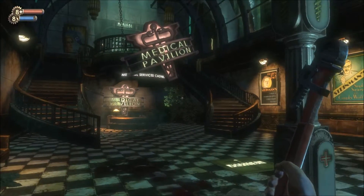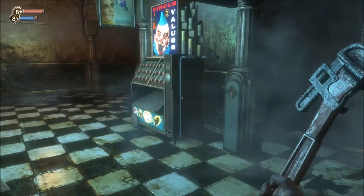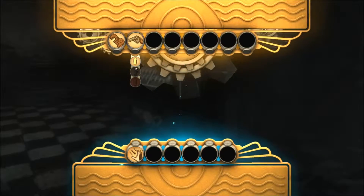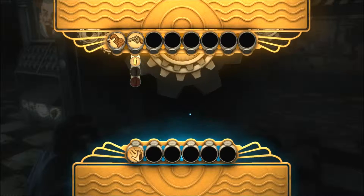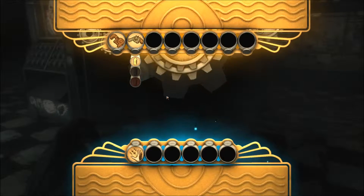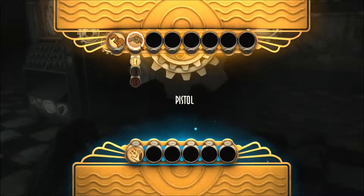I went into my options and changed walking to our weapon wheel. This is what the PC interface with the weapon wheel looks like — which is a lot different from anything else. You just kind of select over and click to choose whatever you want.